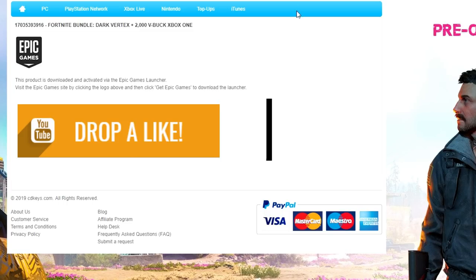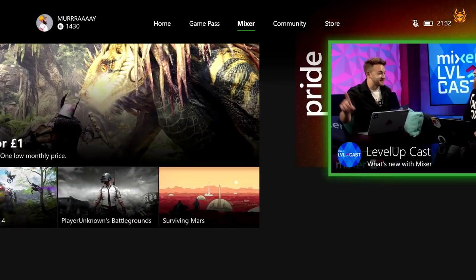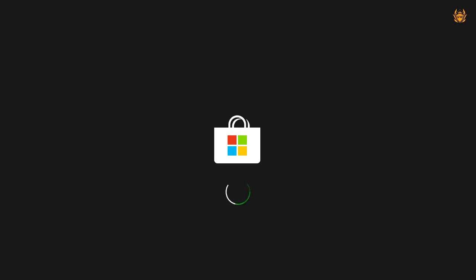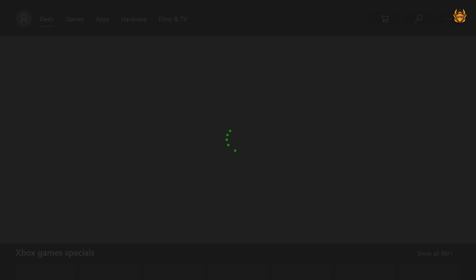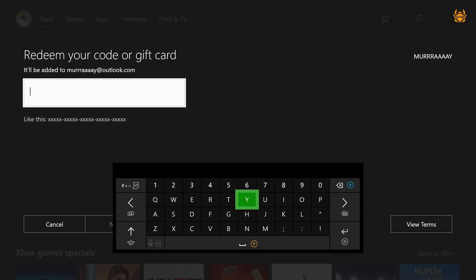What you want to do is fire up your Xbox — not the Epic Games store like it tells you, as that does not work. Head over to Store, then go down to 'Use a Code' and enter it there. The code is too long for the Epic Games launcher, which is annoying because a lot of people will run into problems thinking the code isn't working. This is definitely an Xbox code, so enter it on your Xbox.